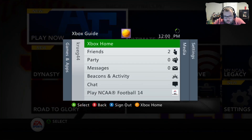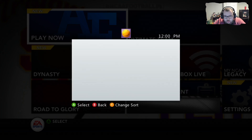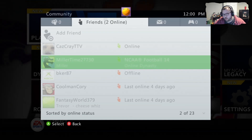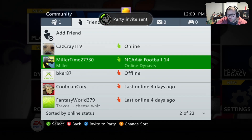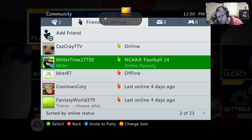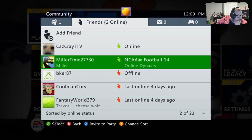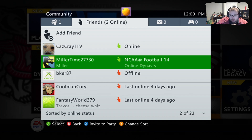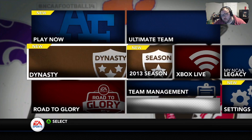The issue is that no invites are going through and no messages are going through. So even though I send him an Xbox Live party invite, he never gets it. But I let him know in Discord, 'Hey, I sent you a party invite,' and then he goes into his main menu, goes into his friends screen — you have to be friends — and then he joins the party by finding my profile.